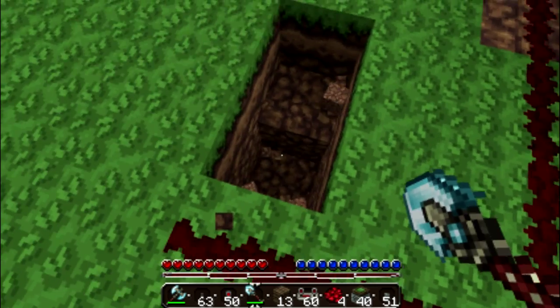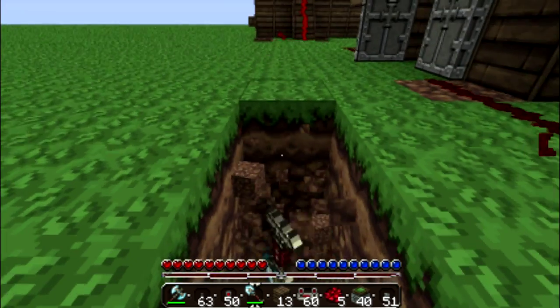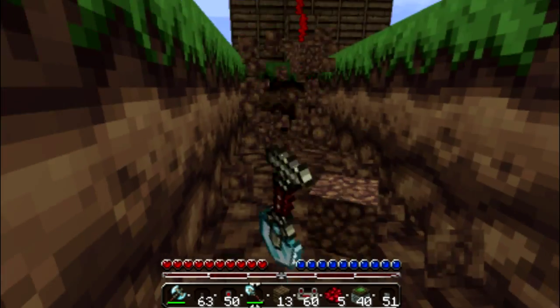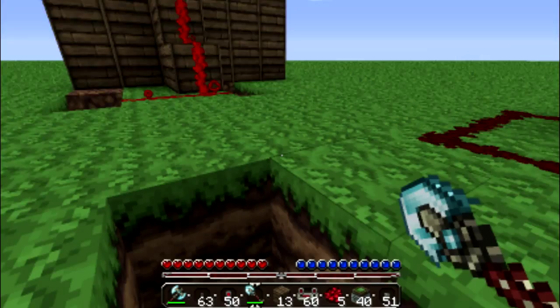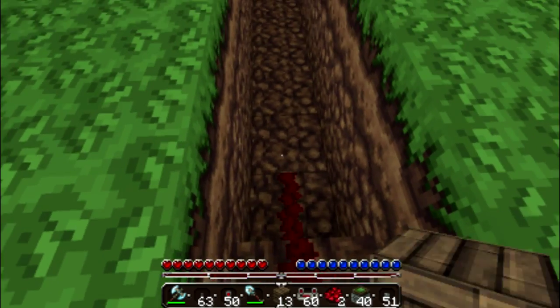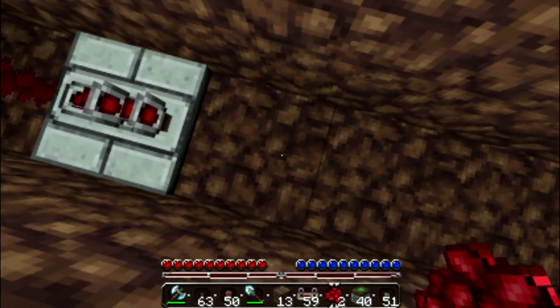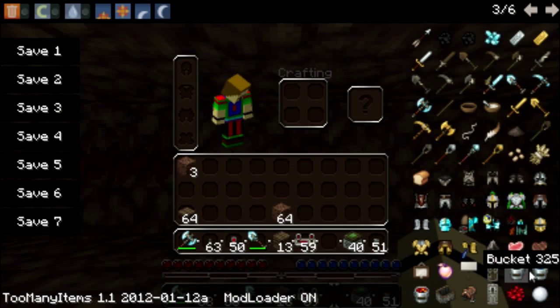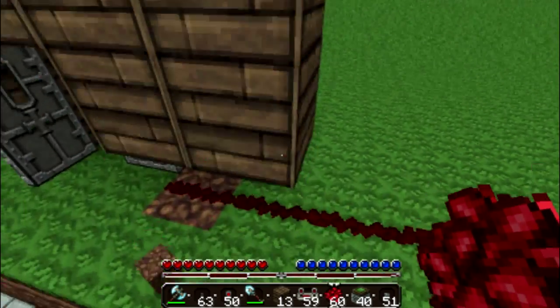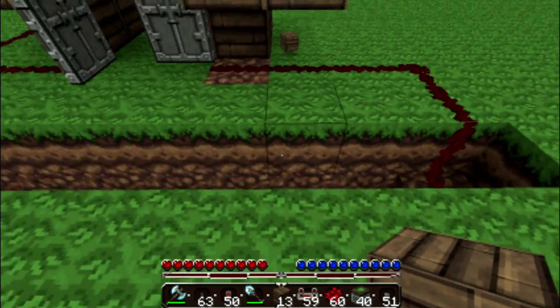Now we're just going to do our little dig down method. We'll dig this one down and then go across here, just like that. That'll do just fine. Then put that down there and throw down a redstone repeater so that our signal will make it all the way across. Grab some more redstone, just like that, and then cover it back up the way your house would look.